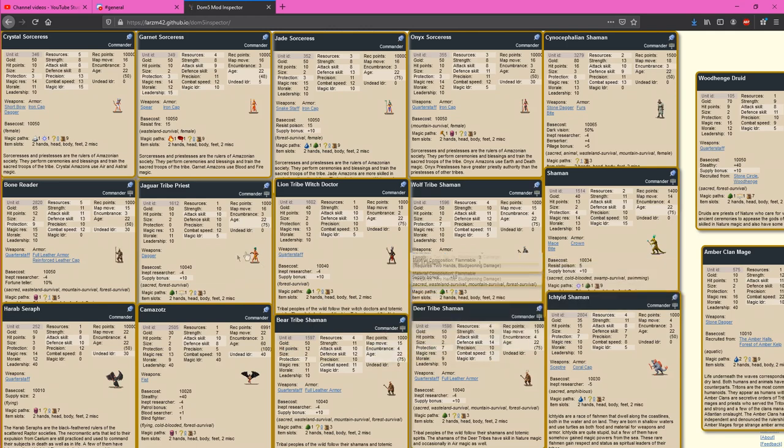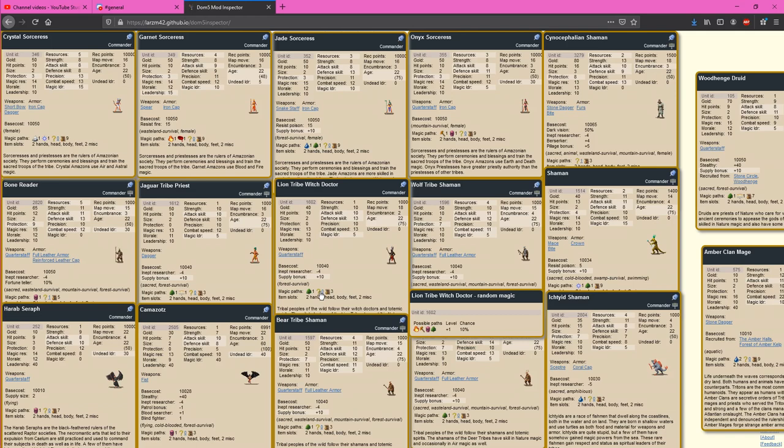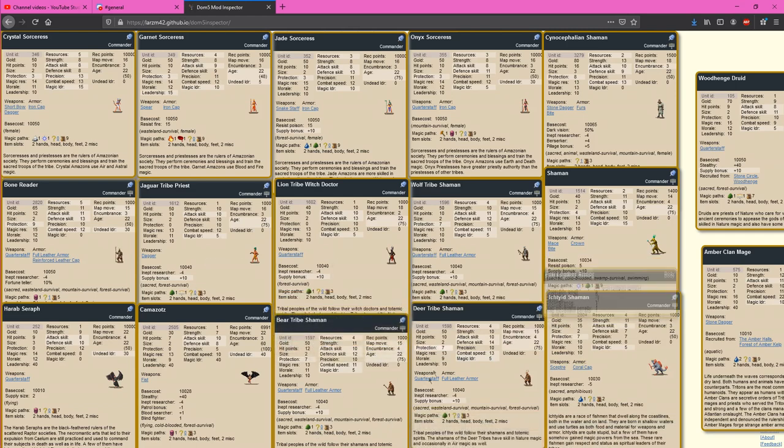These tribe priests tend to be abysmal researchers, but if you've got some magic scales and don't mind rolling for extra magic paths, that's something to consider. If you're looking for death and your options are Lion Tribe and Wolf Tribe, it's a lot better to roll on Wolf Tribe — you have a much better chance of getting that death random. Wolf Tribe is actually somewhat reliable at eventually getting that death random; Lion Tribe, not at all. But in general you're really just looking at these for the fact that they are Nature Mages.